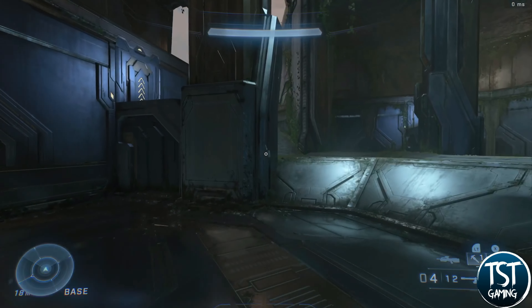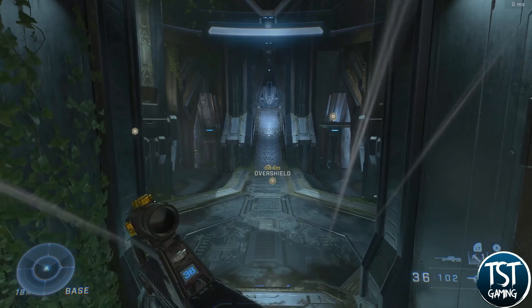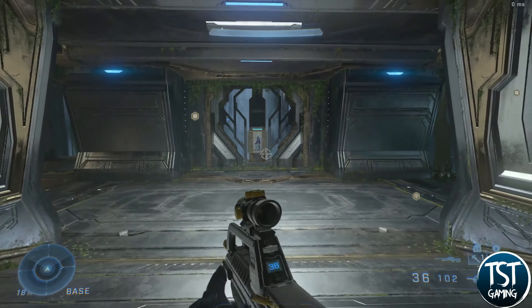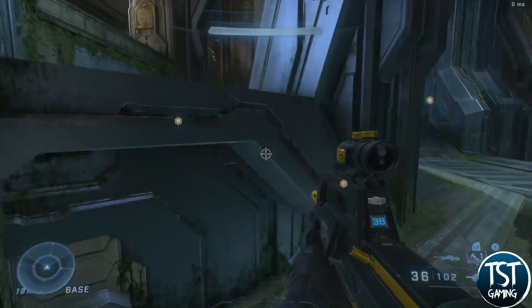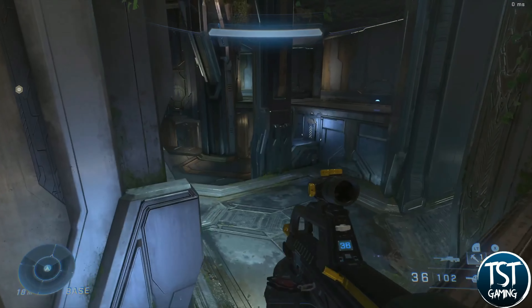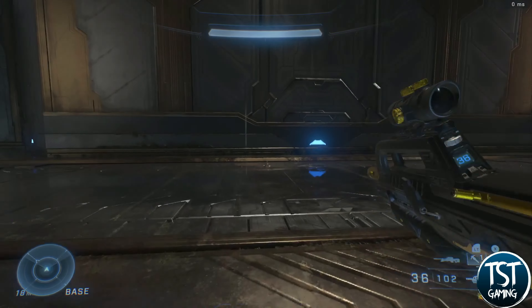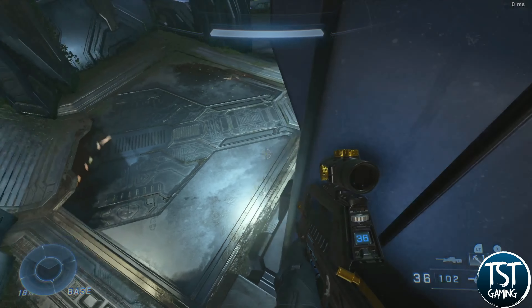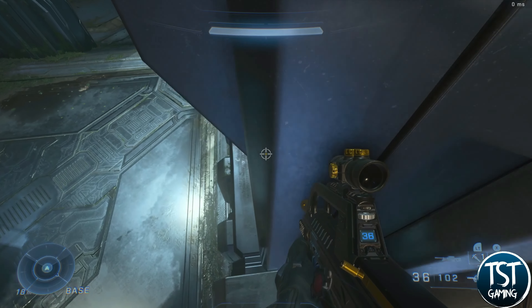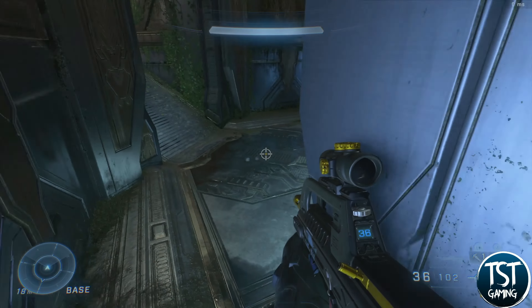When you spawn it's basically left, middle, or right. Going right, you can jump up onto another little walkway down to the opposite side — it's a symmetrical map. This is actually a great place to drop down and hide on either side. There's a little lip right here too, though you don't have much room to move, so I'm not sure I'd recommend it. It might save you from a grenade or two, but it's usually better to just get on top.